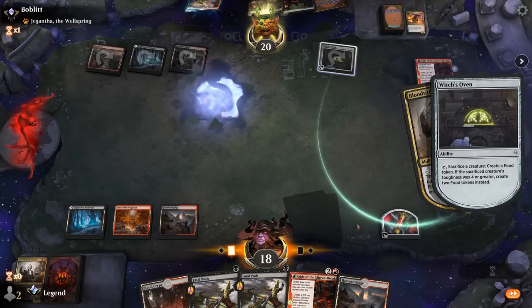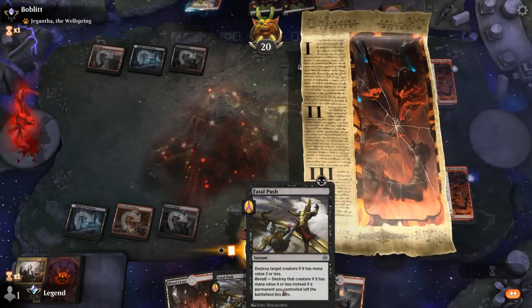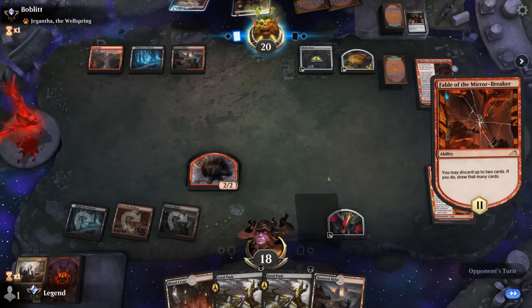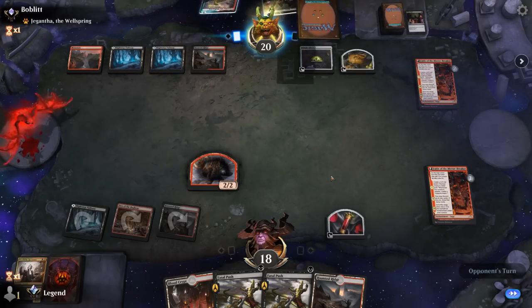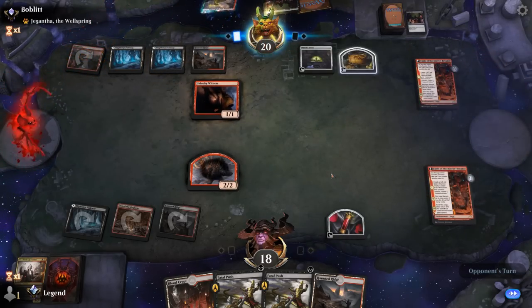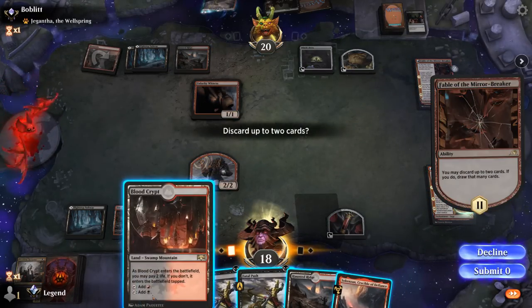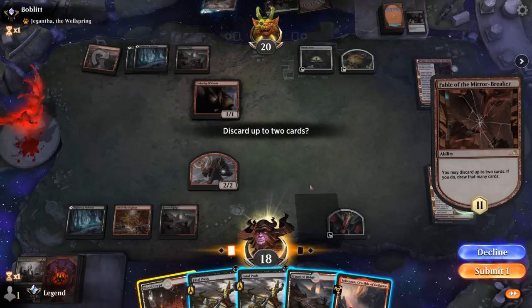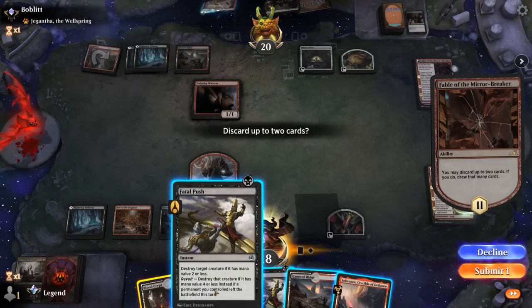We'll kill their token with our Harvester and then play our own Fable. They can sac to the Oven, and we'll still have our Blood Token to enable revolt, and Fatal Push to kill the eventual Reflection of Kiki-Jiki. They got rid of one Village Rites as they're missing creatures to sacrifice. Unlucky Witness. One land can go — do I get rid of two lands or a Fatal Push? Fatal Push is not amazing in the matchup but I might need it to take out a Mayhem Devil. I think one Push can go.